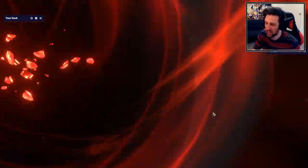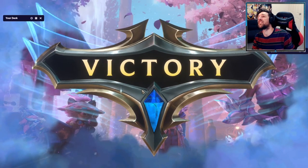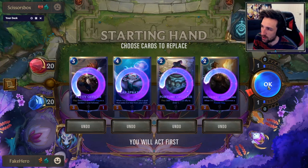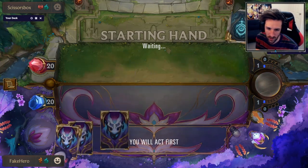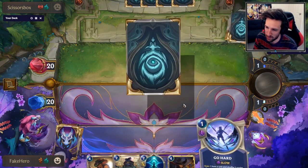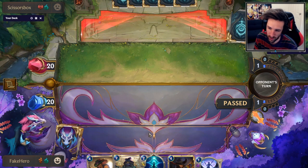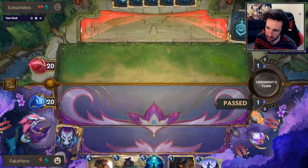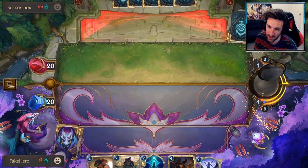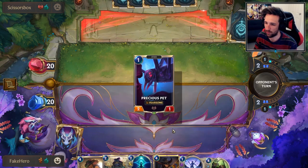You've actually got nuts draws in that situation — there's actually nuts draws there. I find Go Hard so fast. It could still be a good champion choice for sure — what other champion would you run? Jinx does give you card draw. I'll have to check it out. I'm still committed to doing something with this list though.